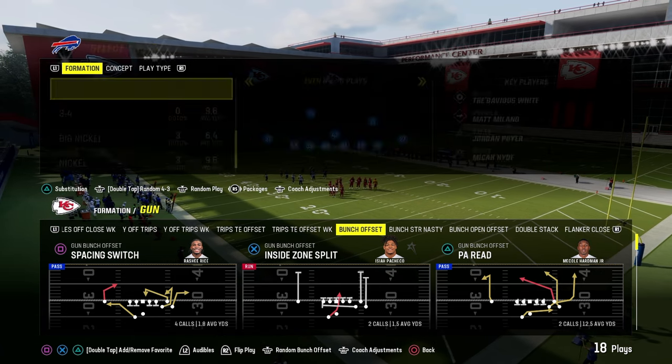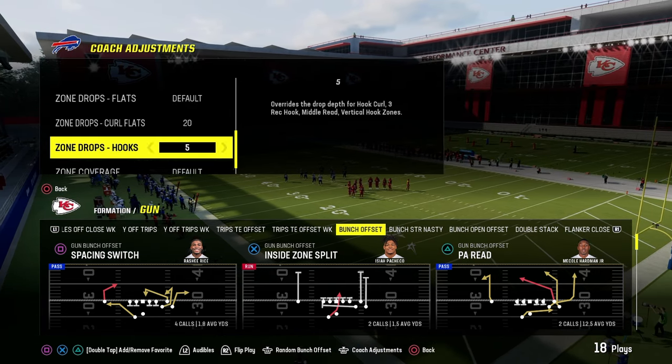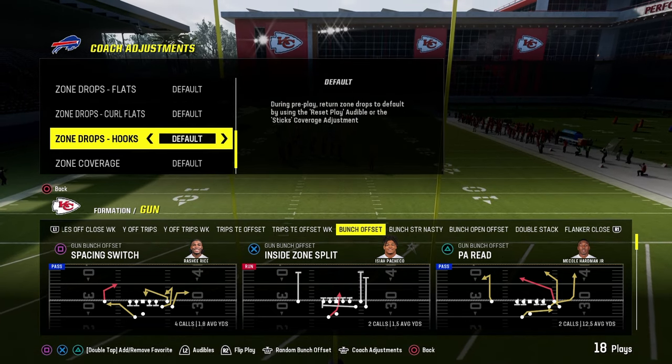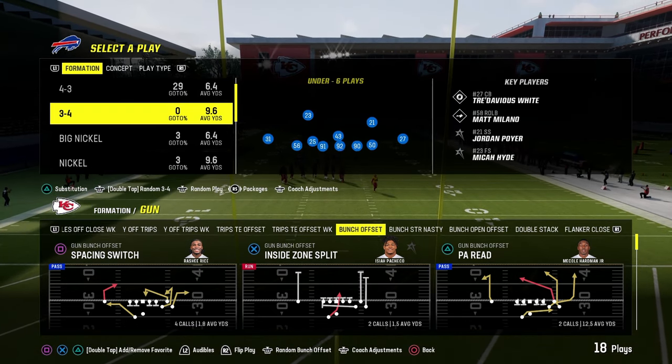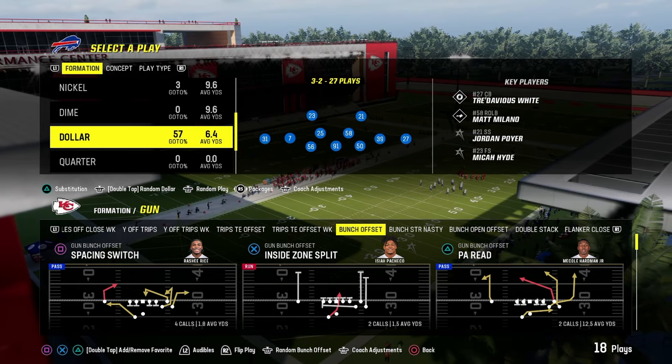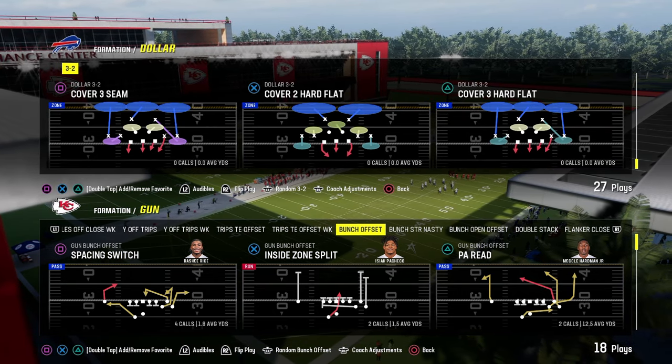In this video I'm going to show you probably the easiest Cover 3 beater in Madden 24 — really simple and very effective. It can literally beat any Cover 3, and it can also do a pretty good job against Cover 4 and Cover 2, but in my opinion this is by far the best Cover 3 beater.